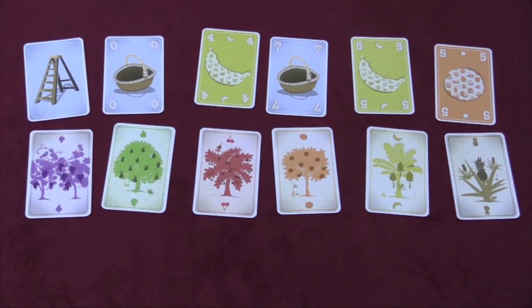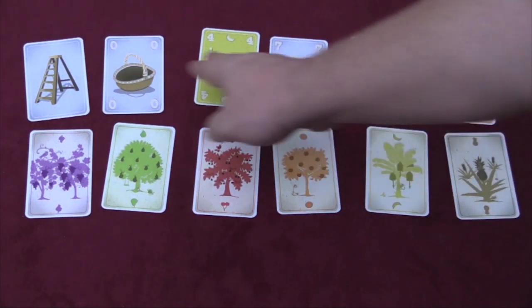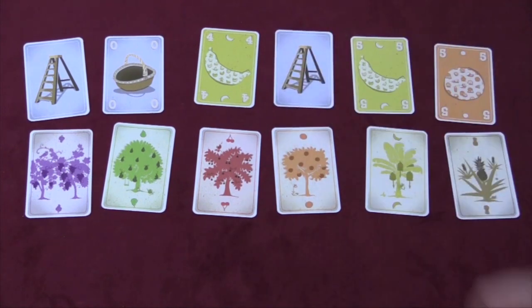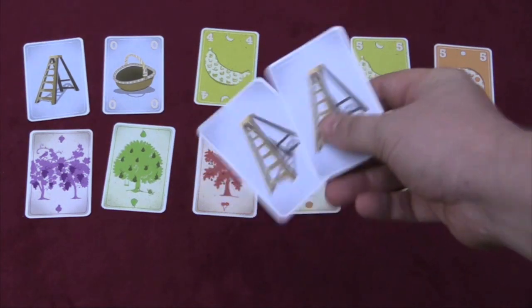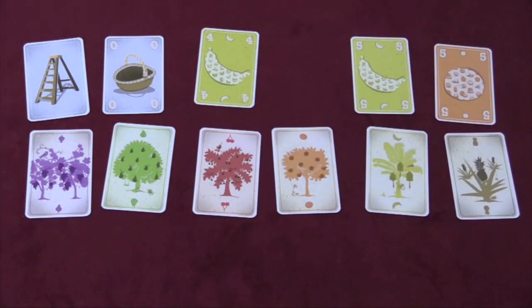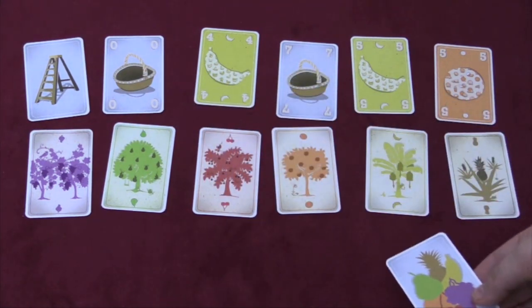After everyone has turned their cards face up, whoever has a ladder card can take any card they want from the trees. So if they want the seven basket, they'll replace that card with the ladder card. If multiple people play ladders, however, those cards go to your harvest pile — instead of getting anything from the trees, you simply get the ladder card you played. After ladder cards have resolved, whoever played a wild fruit card can do the same thing.